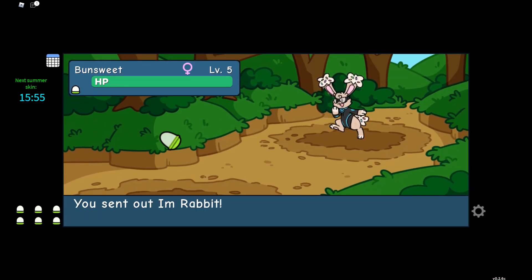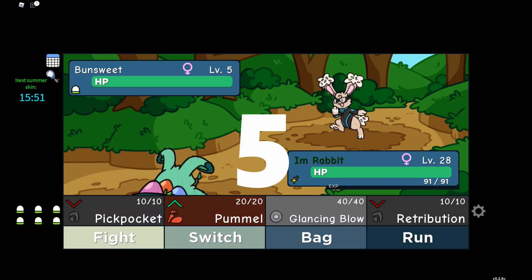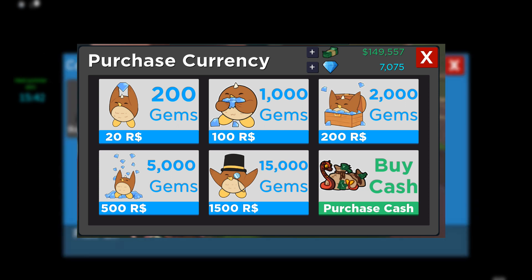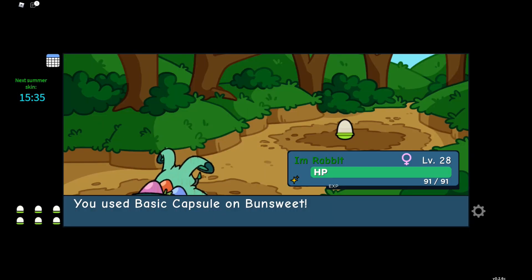We will be going from the least best idea to the top best idea. So the first way is known to all and it is to buy gems for yourself with Robux. As you can see on the screen, in the buy gems menu, we get lots of gems for very low cost of Robux, like we get 200 gems for 20 Robux, 1000 gems for 100 Robux and so on. I know most of them don't have much Robux, so guys don't worry, there are 4 more ways.